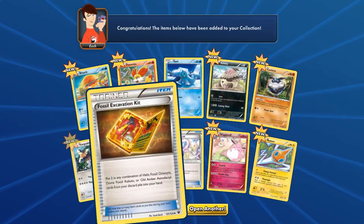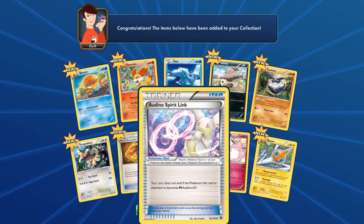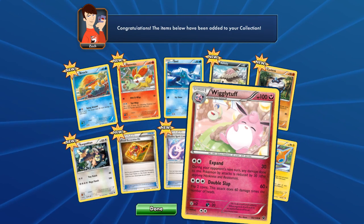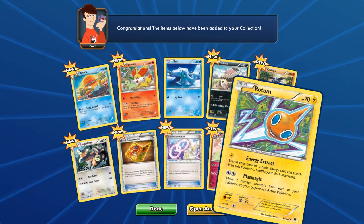Kangaskhan! Fossil Excavation Kit. A Diancie Spirit Link. Wigglytuff. Oh, this is the reverse holo one right here. Rotom. Okay, so this is the last one.